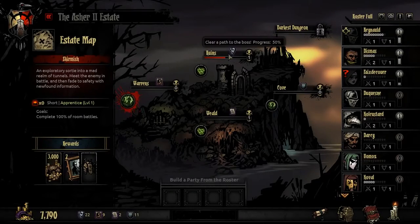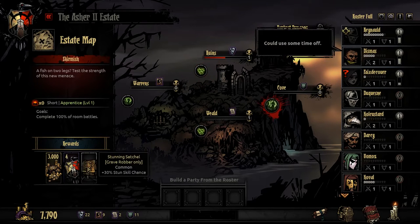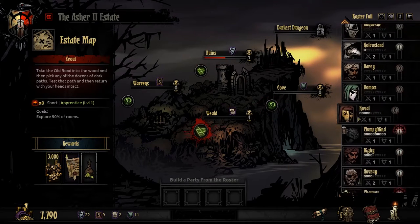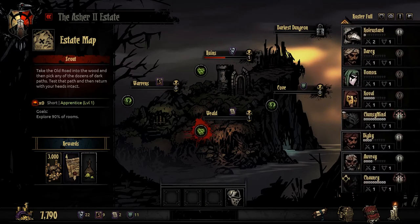We're going to the Weald because we need some Deeds. It's just a short mission today, and we have the possibility of getting a Highwayman item plus 10% damage for ranged skills, which is a really nice item. Our other options are the Warrens — that's a short mission — and another short mission with a pretty nice Crusader item. They did a whole item rebalance with the latest Cove update, but we're going to be going to the Weald again.